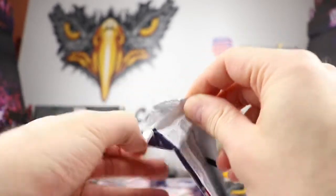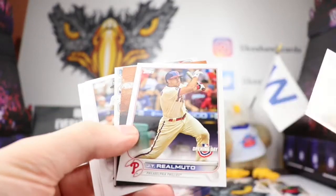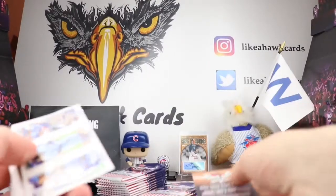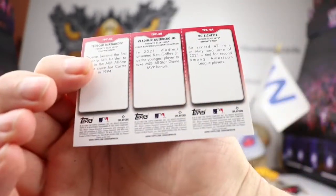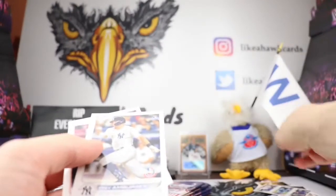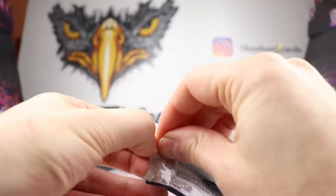Is Jacob deGrom going to be pitching anytime soon? He had some shoulder soreness. We have a 'Call Your Shot' — look for special cards. Oh, that's kind of cool — you can rip these into minis if you want. We got a Bichette, Guerrero, and Hernandez. Very cool — like a throwback to the 1980s basketball with the Bird and Johnson rookies, if that was the first card that ever did that.